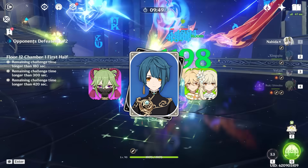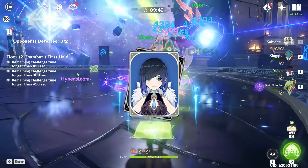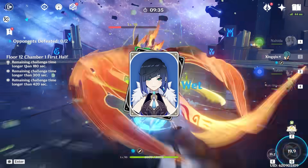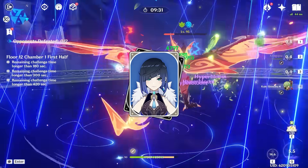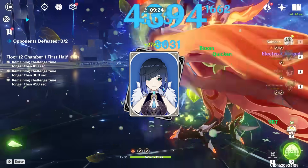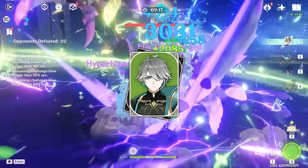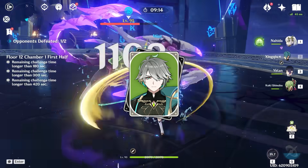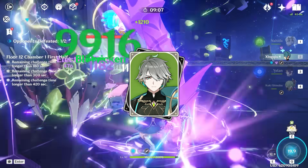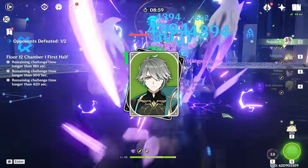Another very similar synergy worth noting is Yelan. Yelan is functionally quite similar to Xingqiu, with great Hydro application to give Shinobu lots of Hyperbloom potential, great off-field damage, AND damage percent buffs that your team can make good use of for extra personal damage on top of the bread-and-butter reaction damage. Note that her damage percent buff does not affect Hyperbloom — it just affects personal damage. Finally, the last major synergy to mention is Shinobu and Al-Haytham. Running him in a Hyperbloom team with Shinobu consolidates all the healing he'll need, and depending on your last two slots it can benefit Al-Haytham or Shinobu's damage in many different ways.